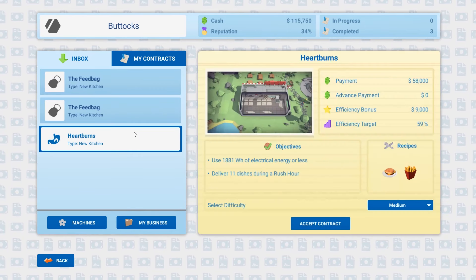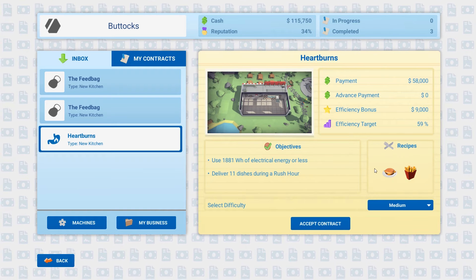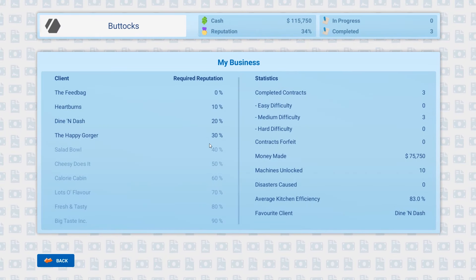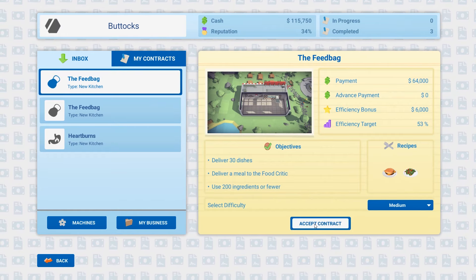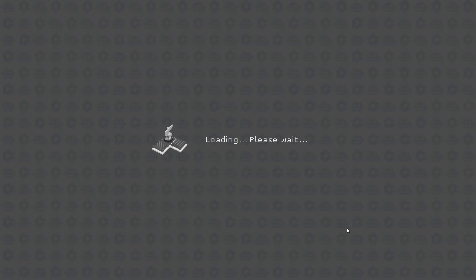This is basically how the Contracts mode works: you pick up a contract, which will show you a couple of recipes and the basic layout of the map. There are different restaurants as well that you unlock more as you go along. Just browsing through the Contracts to see which one we want to pick up — I think we'll go with this one, because it's kind of easy and it shows you a bit of the basics.